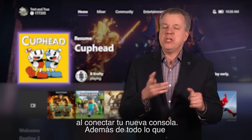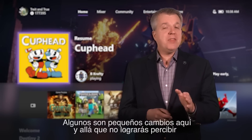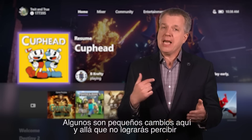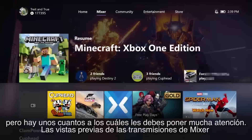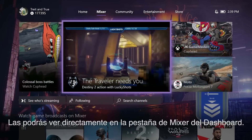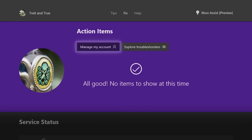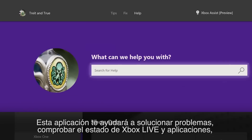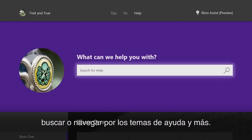In addition to everything we just saw, there are tons of other updates throughout the Xbox One. Some of these are little updates on the back end that you may not see, but here are a few more to keep an eye out for. Broadcast previews will now play directly in the Mixer tab of your dashboard. Get personalized assistance as well as tips from the community for the games you play with the new Xbox Assist app. This app will help you troubleshoot issues, check Xbox Live services and apps, and search or browse help topics and more.